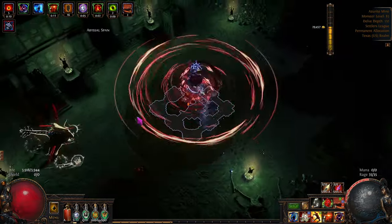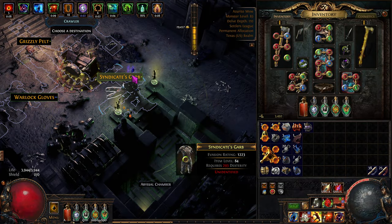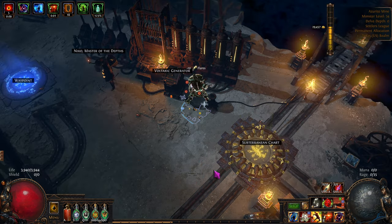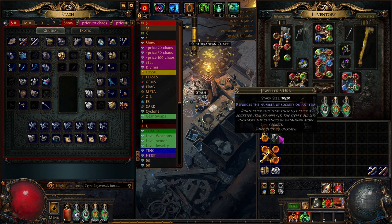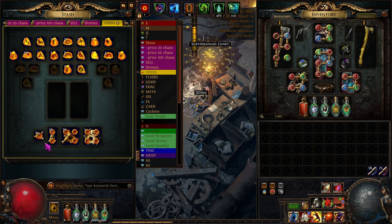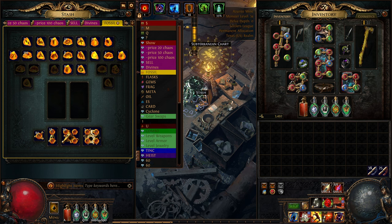Not bad for an easy run. Let's hop out of here and refill. Let's put all these away. Just to check - fossils. In bulk, three for one. That's 240 chaos - that's more than a divine! So 240 chaos for those.